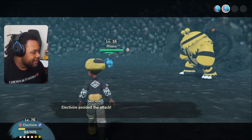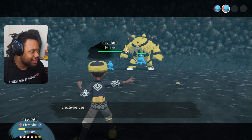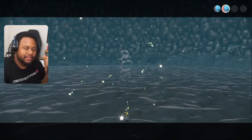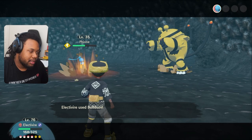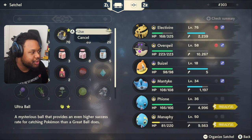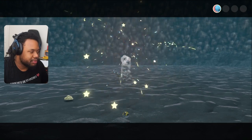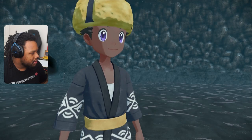Now I'm going to sit here and try to catch these two remaining Phione. You're literally paralyzed and in the yellow - easy catch. I almost killed the last one. Get this Ultra Ball - there you go, we made it! We caught Phione, and there goes our cutscene.